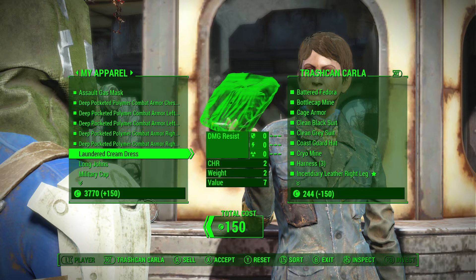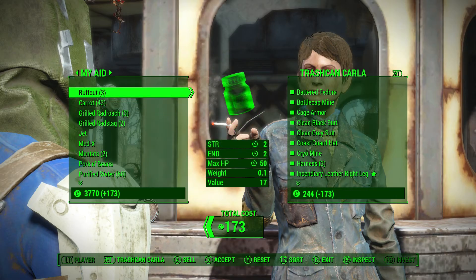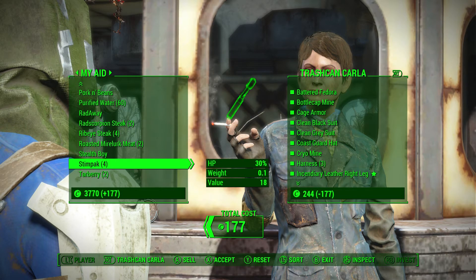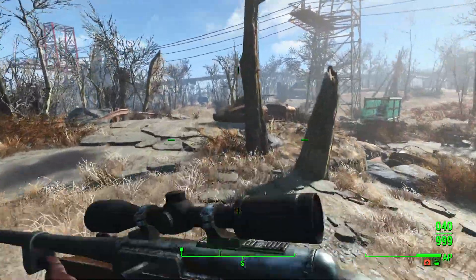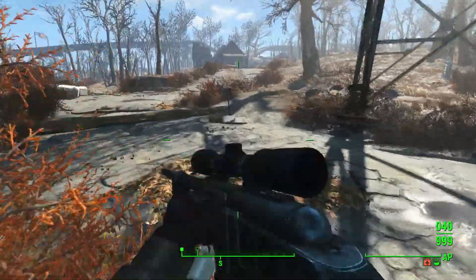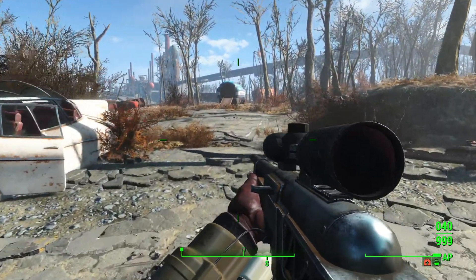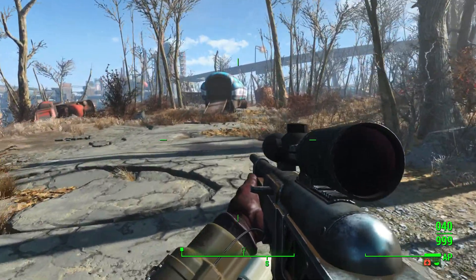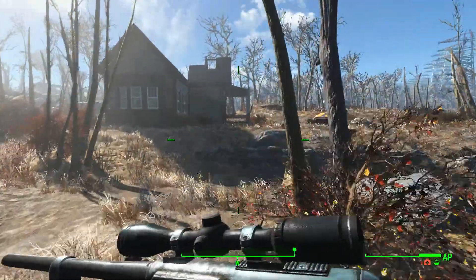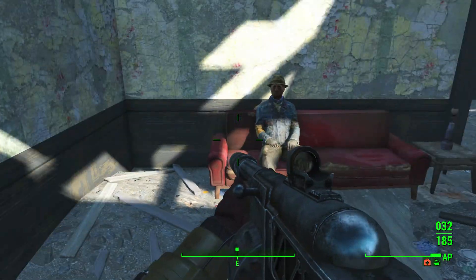Carla's here - it's always time to do business. Her eyes are so bloodshot. She has a bottle cap mine - we saw how useful those are - a flare gun I'll keep, a molotov, and a plasma grenade. I'll dump some crap on her I don't want. I don't like drugs too much but I'll carry the useful ones since everything except the sugar bombs and tar berries can be helpful right now.